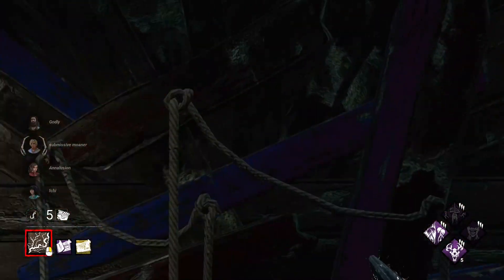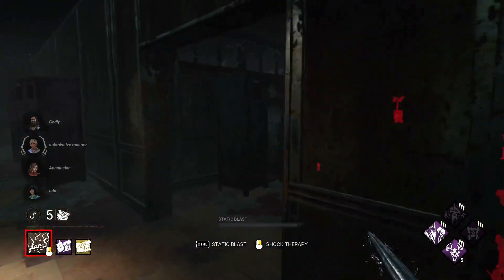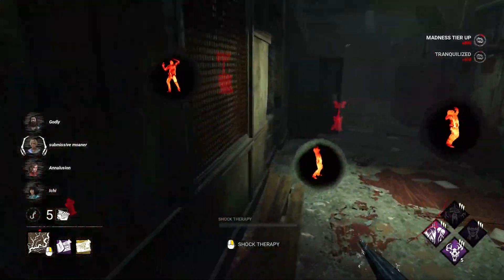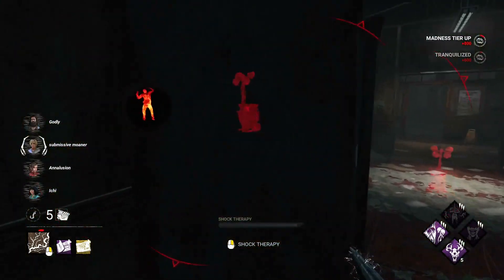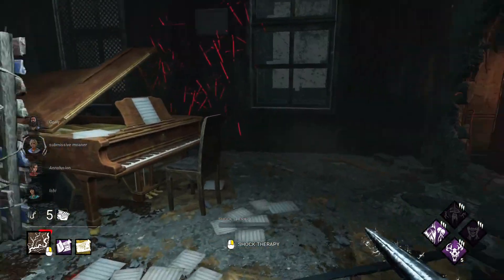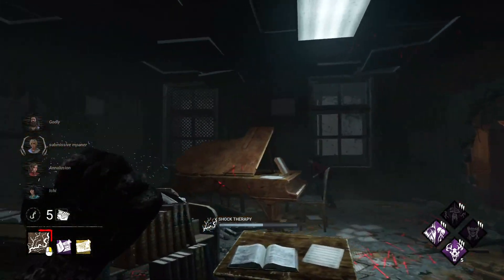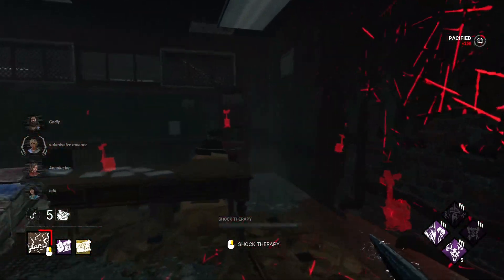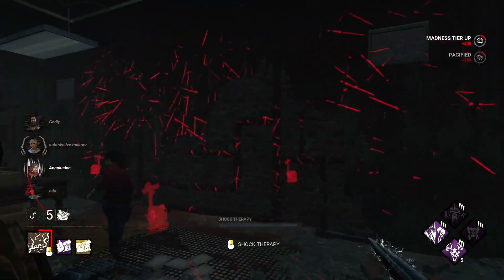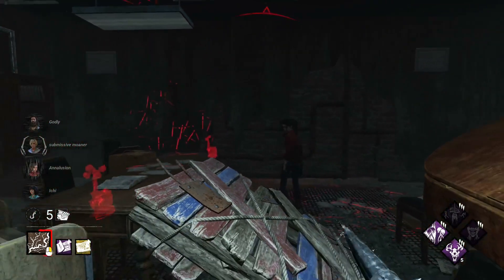Looks like we got Midwich for our second map. This map is actually usually a very good map for Doctor for hitting people with static blast, because it's kind of condensed so you can normally hit a lot of people — you can see we hit all four survivors. Someone is hiding behind this piano right here. This might be pretty good for us, but we also might not get as much value out of Hex Face the Darkness since survivors will most likely be in our terror radius.